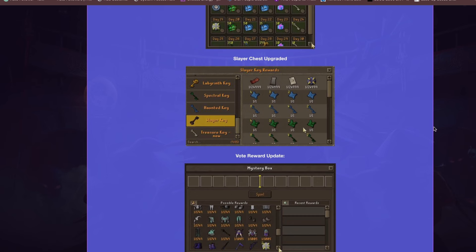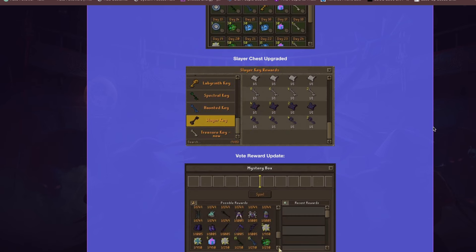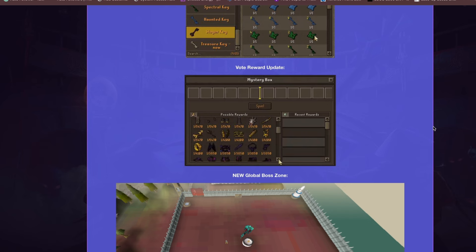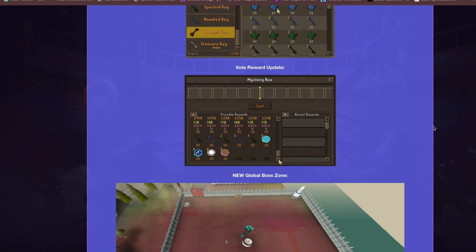The Slayer Chest has been upgraded — you can now pull out Spectral Keys from Slayer Key rewards. Additional items have been added to the reward update as well, and you can also pull out best-in-slot gear through the mystery box. Slayer remains the best money-making method and the developers are working to make it a great feature for the game.